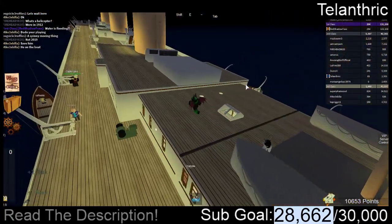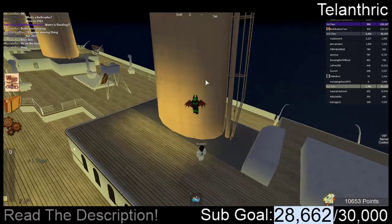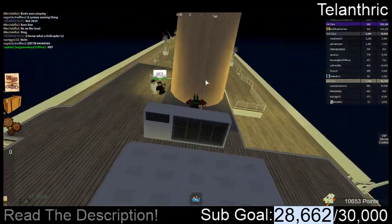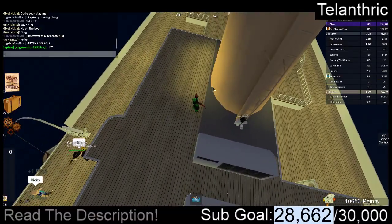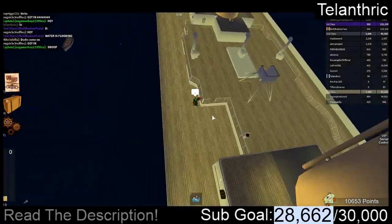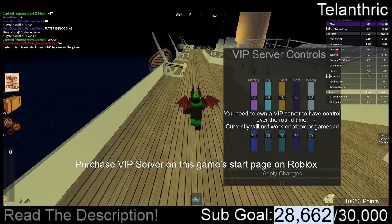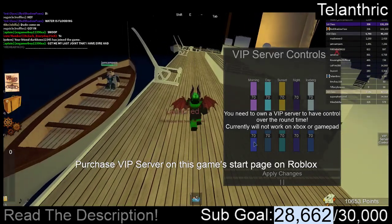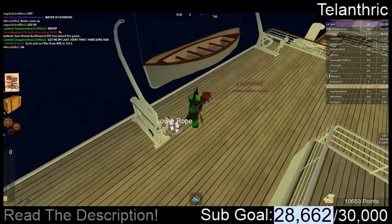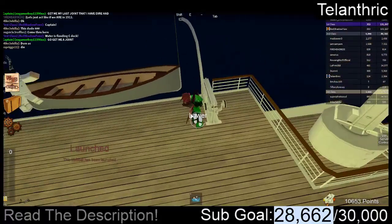I'm going to go higher up on the boat so that I am more safe. By the way, if you came from notifications make sure to leave a hashtag lettuce gang in the comments because I want to know who came from notifications. That part is sinking more. Oh, they have VIP server controls - you can change how big the iceberg is, and it's night, sunset, day, morning, and other stuff, so that's pretty cool. Oh I can lower stuff - oh I want to launch it!